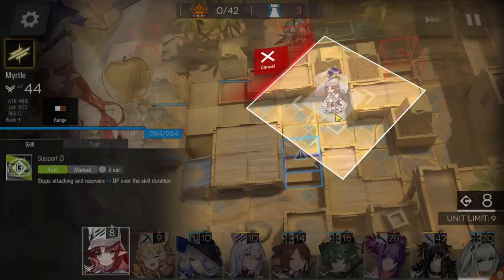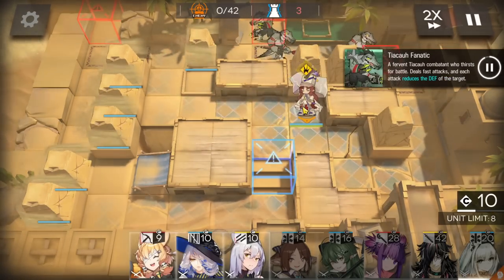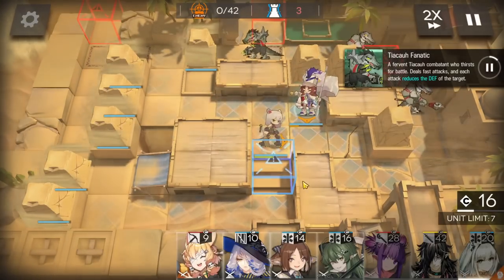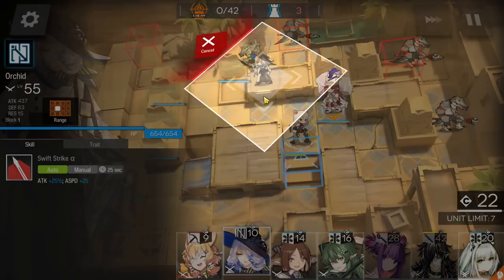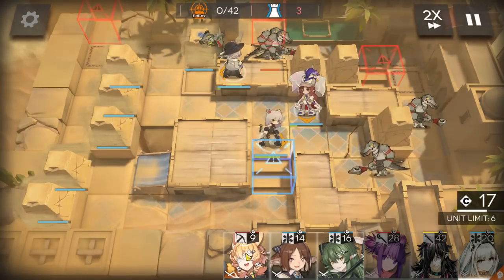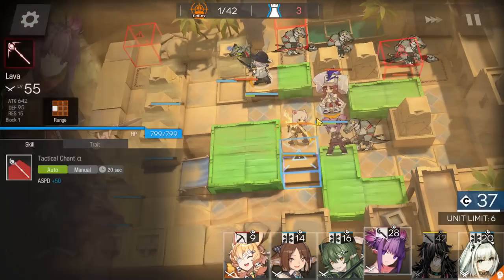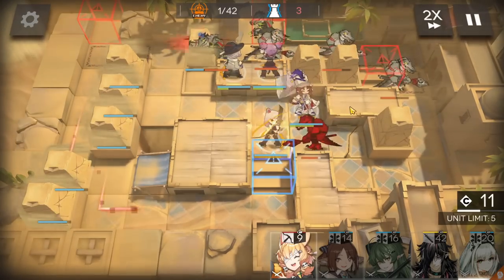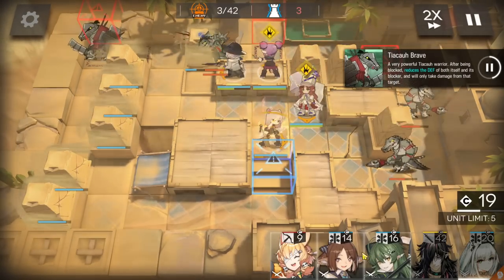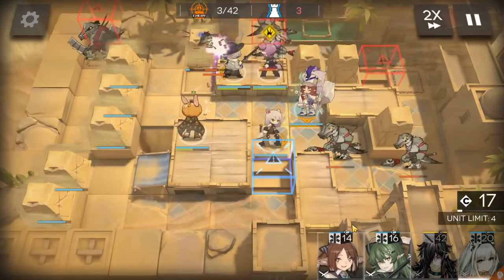Immediately deploy the vanguard facing the bottom side. This map is pretty old so a lot of players should already know it. The vanguard here — if you need more DP, you can just bring another vanguard since you still have one slot. Then deploy the vanguard facing the top side, and the target sniper facing the top side for DP.